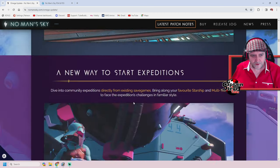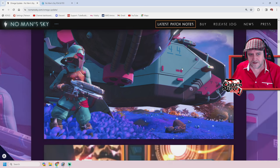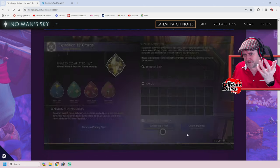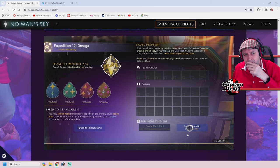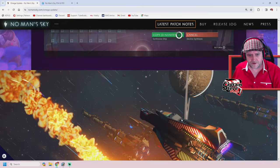A new way to start expeditions — dive into community expeditions directly from existing save games. Bring along your favourite starship and multi-tool to face the expedition challenges in a familiar style. I couldn't see how to add my ship though — I didn't have those two buttons at the bottom when I hit this up earlier. Maybe you have to go to the Nexus during the expedition to pull it in — I don't know, but I didn't have them.